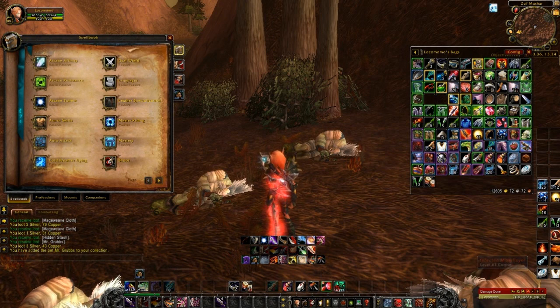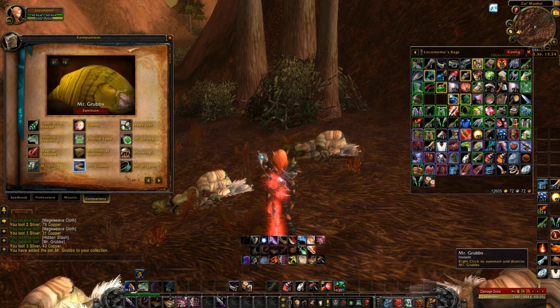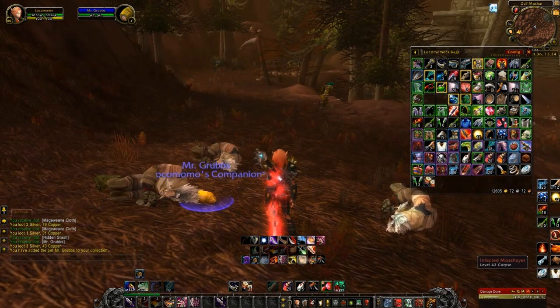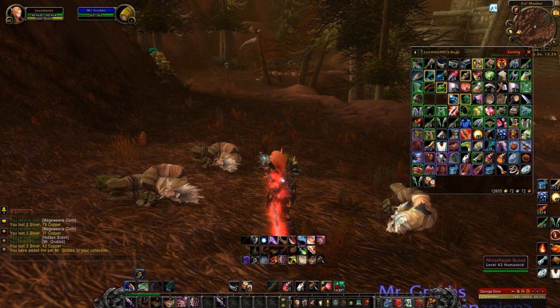And now let's pull him up in our tab here. I'll summon him up and see what he does. Grubbs aren't my favorite creatures in Azeroth, and I'm probably not the only one who feels this way. However, this little guy has just, like, a gymnast inside of him wanting to come out. See what I mean? He just flipped! Let's see if I can catch him doing it again. There he goes!